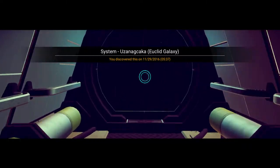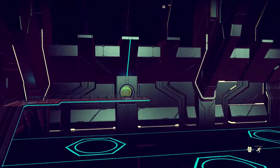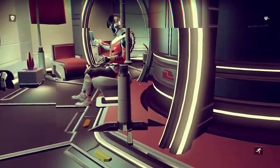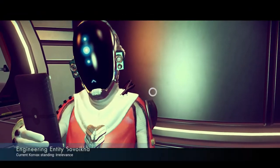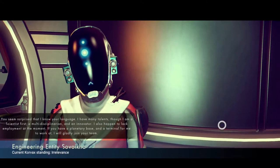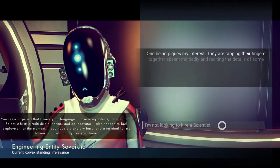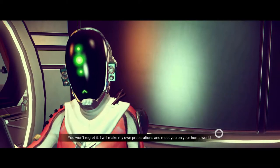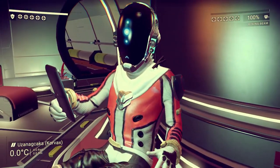Let's hire someone real quick before we get a freighter. As you see here, your ship's there. What you would do is just interact with them, you'll hire them — and that's simple. And that will show up down there.